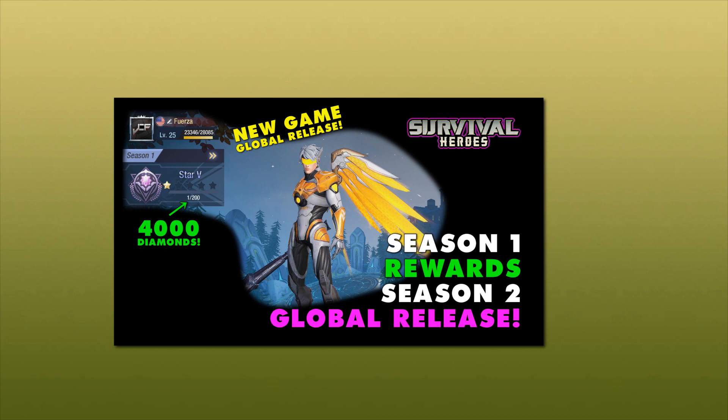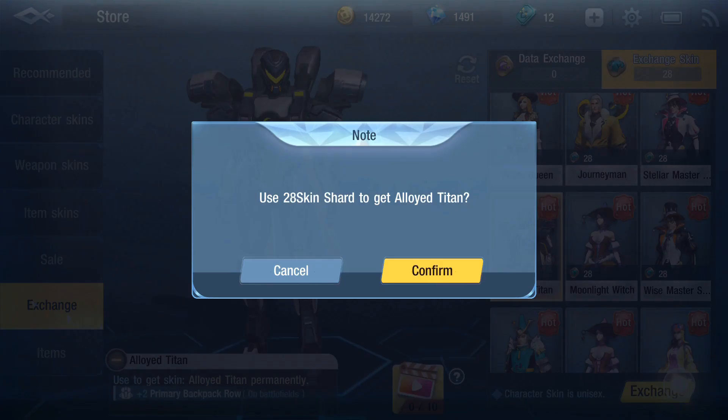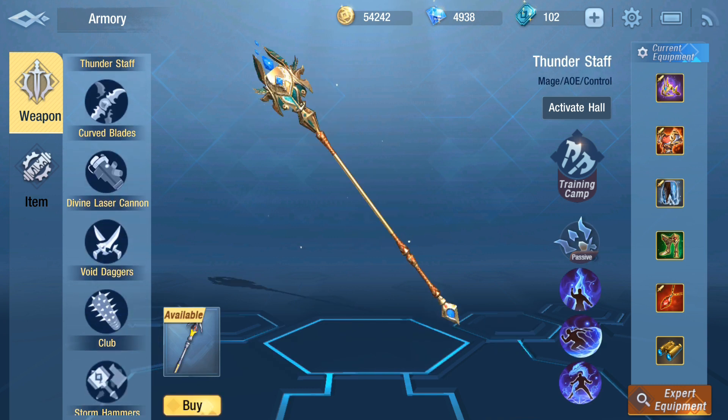But if you don't have any friends, or our combined efforts cannot persuade them, you can still get a skin by collecting 300 exchange shards, which you can earn by watching 300 commercials. I would recommend finding a friend, but it is technically a free way to do it.